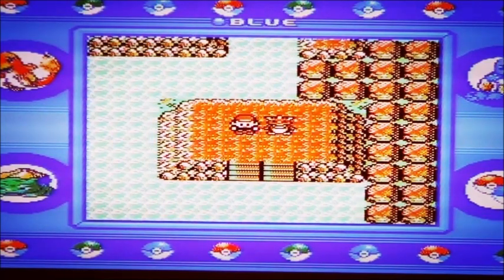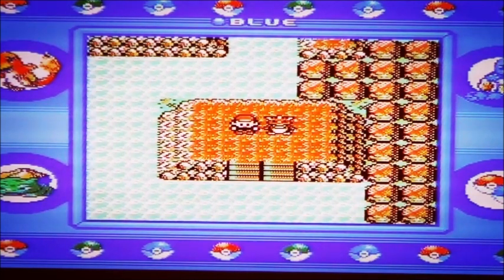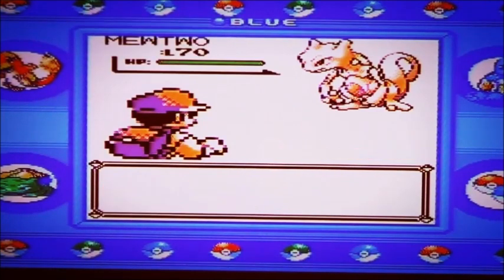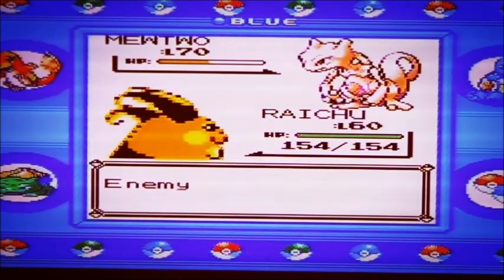What is up - we're inches away from catching Mewtwo, very excited! By the way, I've got no Master Balls, only Ultra Balls, so it's not gonna be easy. Anyway, let's go for it. It can't speak English - I need to hit it with Thunder Wave, but it used Recover very intelligently.